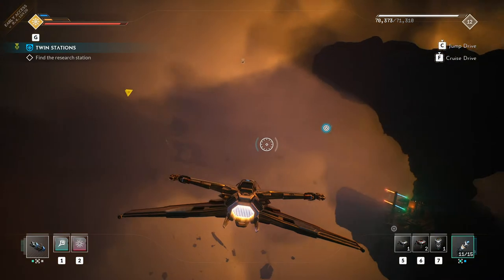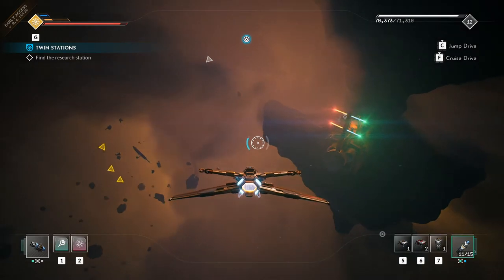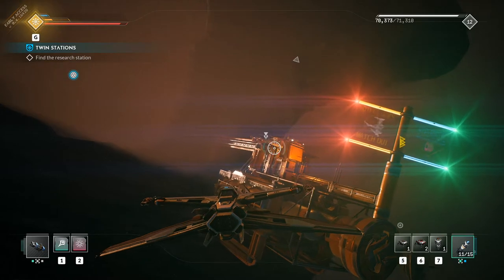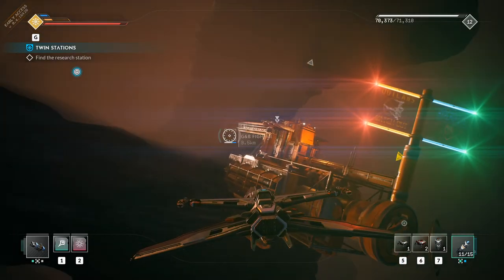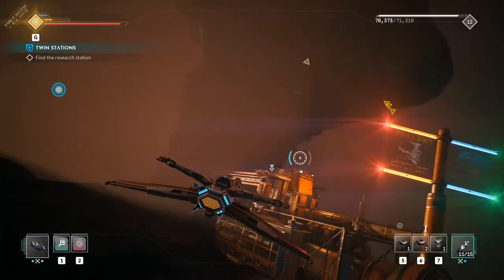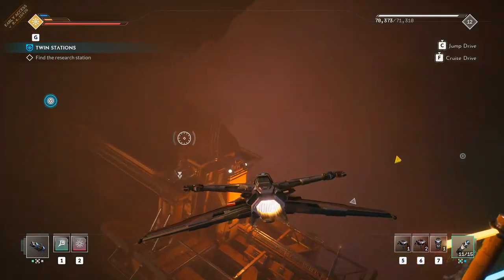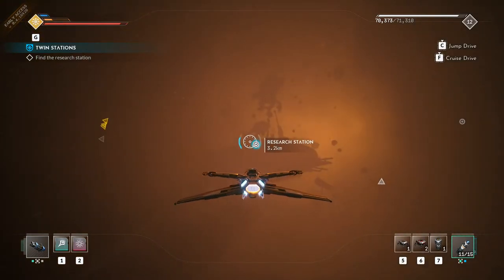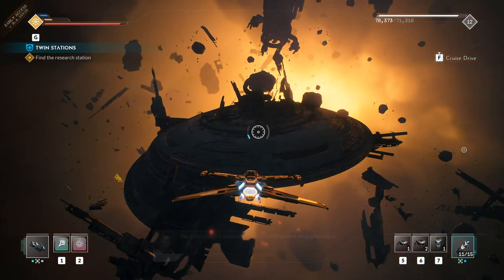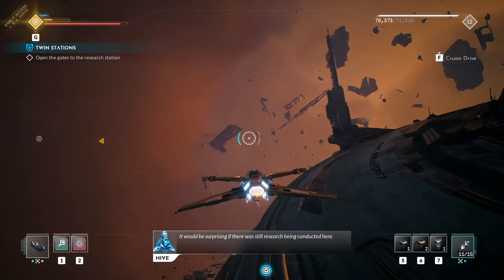So what do we got here? Looks like we got a Freelancer. We got a docking station down here to the right. What does it say? Outlaws, Watch Out, and Hyperdrive. Got some advertisements it looks like. Can I dock at this station? Probably not. We're just going to head to the research station. This place is in bad shape. This is the research station the scientists wanted me to check up on. It would be surprising if there was still research being conducted here.